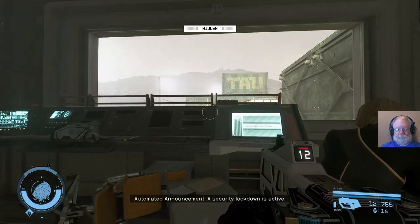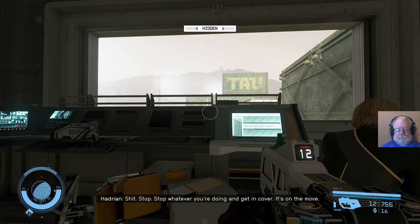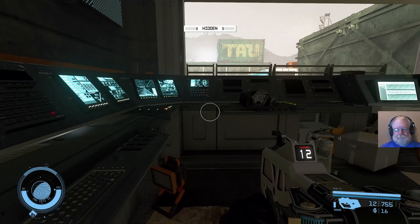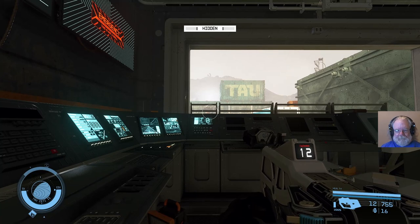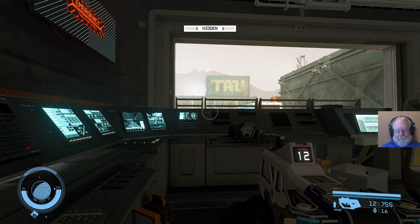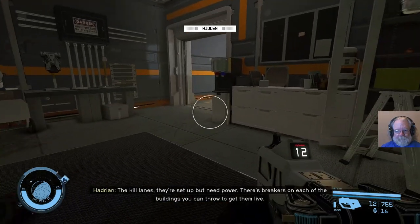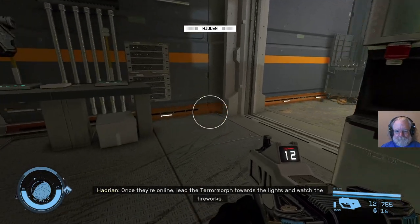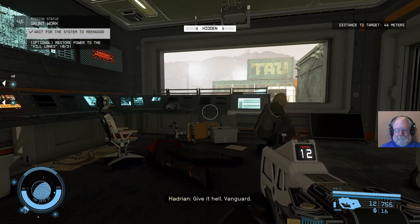Security lockdown is active! Stop, stop, whatever you're doing and get in cover - it's on the move! I wouldn't engage directly if you can avoid it. The kill lanes are set up but need power. There's breakers on each of the buildings you can throw to get them live. Once they're online, lead the Terramorph towards the lights and watch the fireworks. Give it hell, Vanguard.